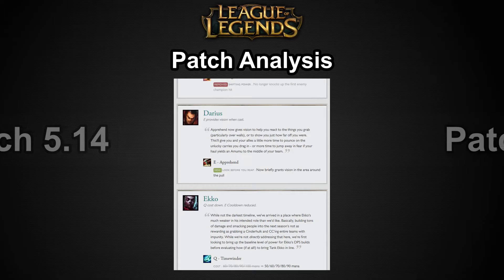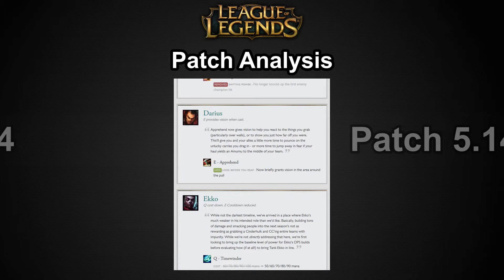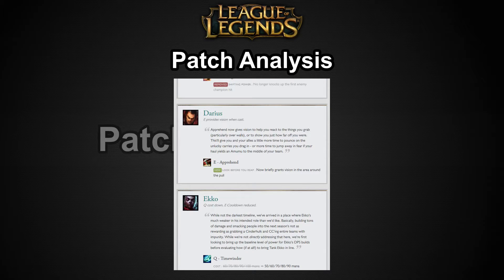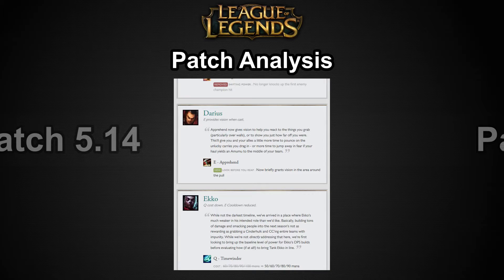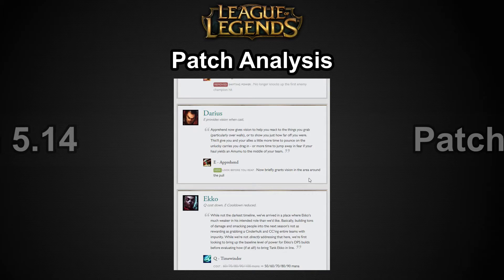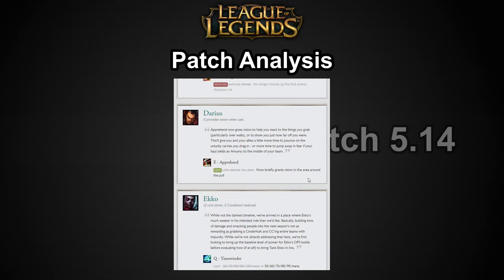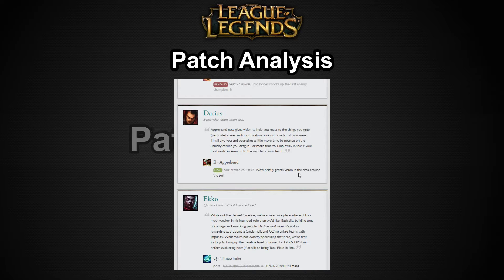Darius's E, Apprehend, now gives vision of the area around the pull when he uses it — just a quality of life change. Darius is still a low-mobility tank with mediocre tank tools who falls off really hard in the mid to late game. He's going to need a rework before he can actually see significant play. He's just a low-elo pub stomper, and that's unfortunately all he's really good at.